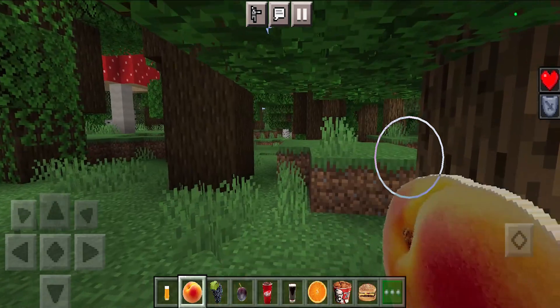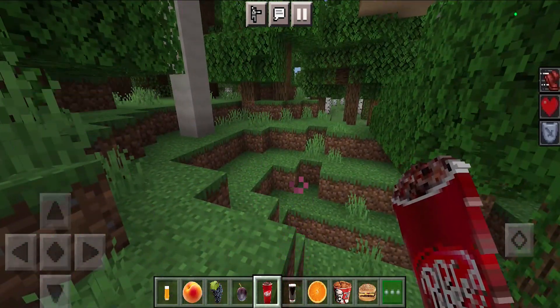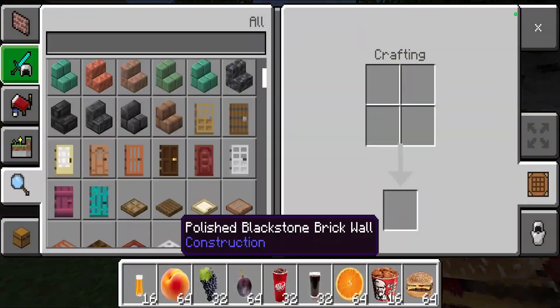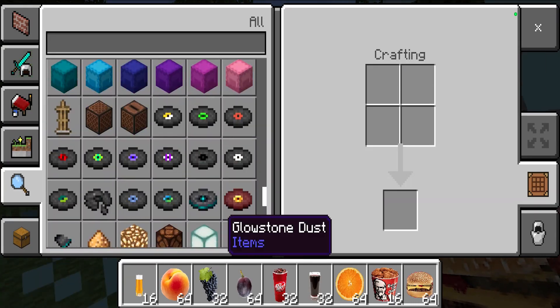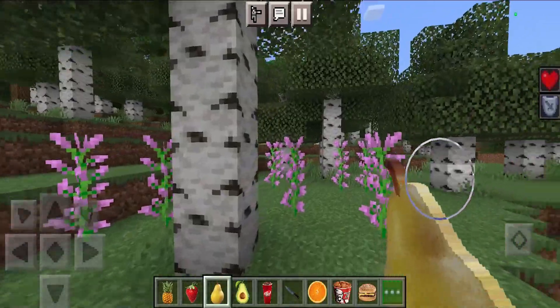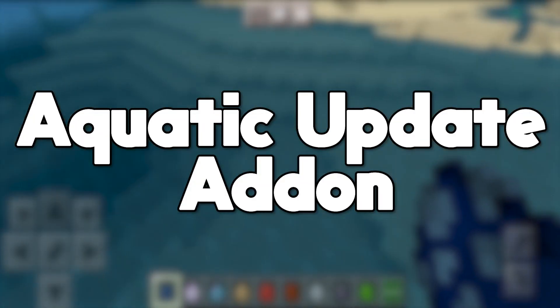Same thing with the peach. We also have soda — we got Dr. Pepper right here and it's actually going to give a Speed 2 effect from all that sugar. And we also have a burger as well, which is really sick. Best of all, you can actually get all of these items in survival mode using just materials and stuff. I really like how all these items are made to look photorealistic — they literally look like something you would find in your kitchen.